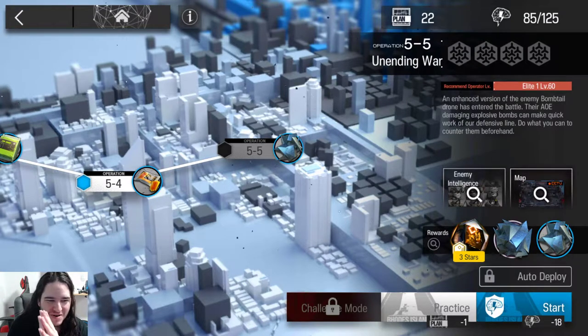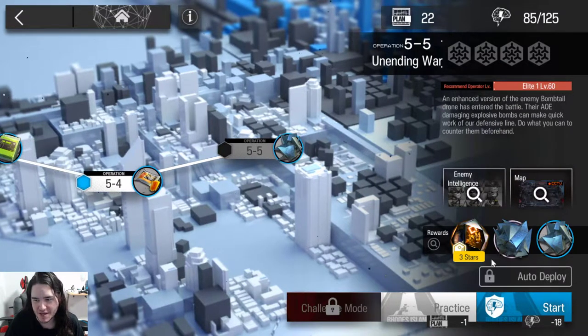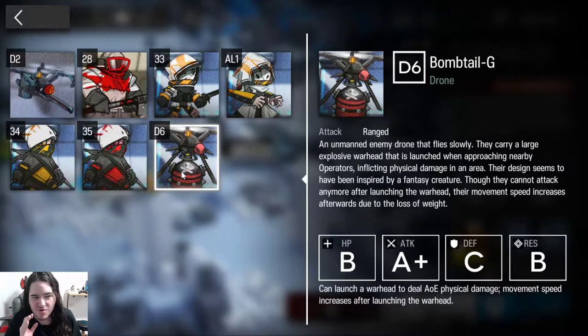We are going for 5-5 this time. If you have seen the 5-4 guide, you will notice that there are some new enemies that drop bombs and all that. In this one we have an even more dangerous version of that enemy: the Bomb-Tail-G.